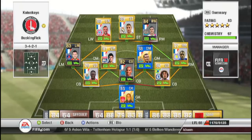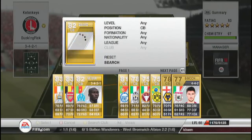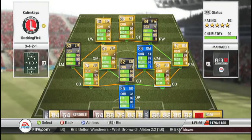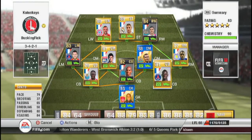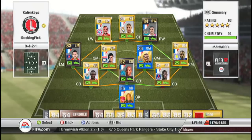That's the squad, guys. I can get it to 99 chemistry if I just put in Sako — there we go, 99 chem. This team is just fantastic. If you've got the coins, pick it up. If not, get the non-upgraded, non-inform, less expensive version of the team.